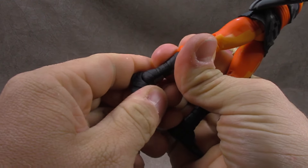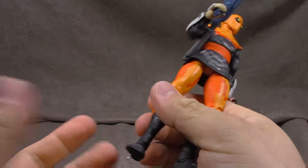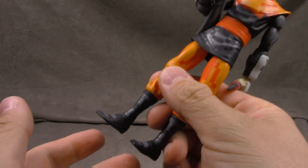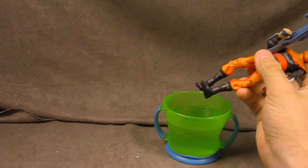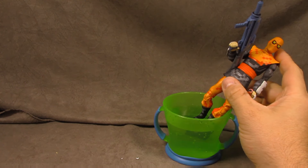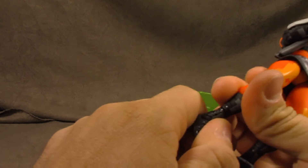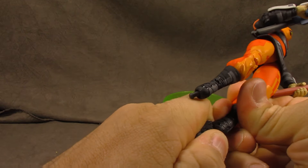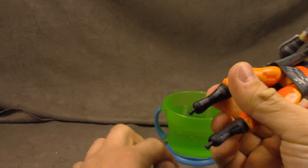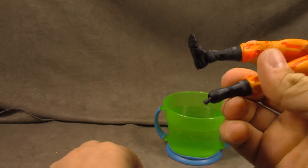Instead of a skit today, we're going to talk about how to fix backwards feet — especially on a piece with tight joints. This doesn't put much faith in NECA, and I like NECA. I've done something similar in the past with hot water to straighten molds. The problem is I feel like I'm going to snap the ball joint peg. I've got hot water running in the background — I'm going to dunk his feet in and let them soak.